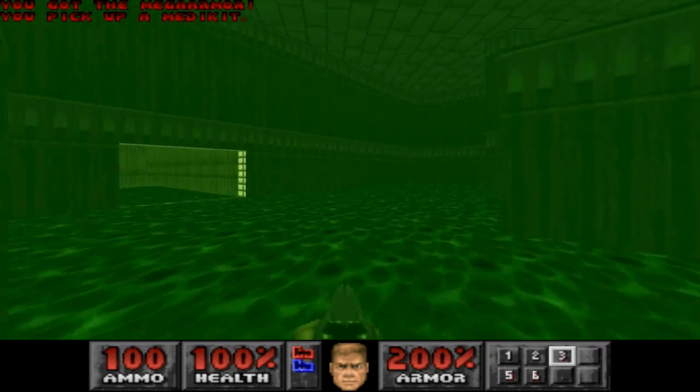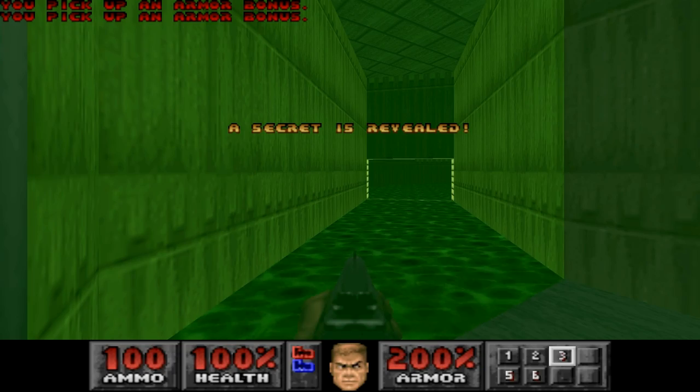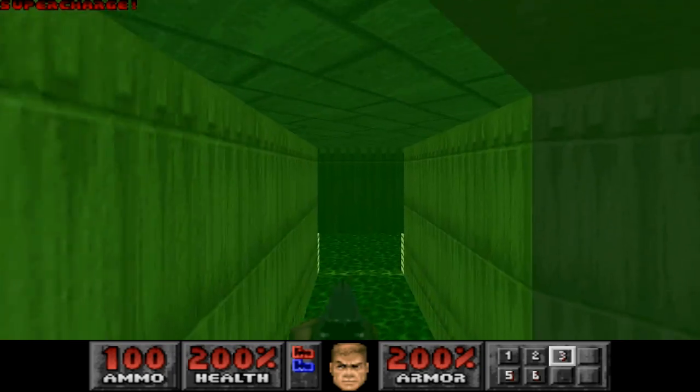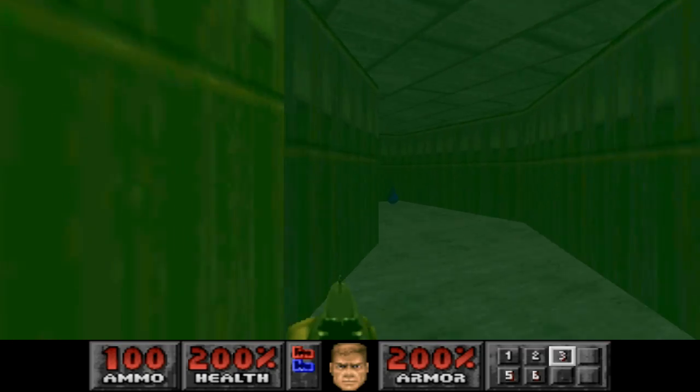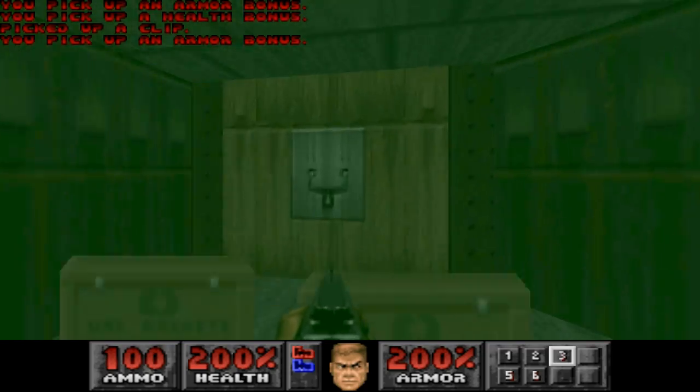If you want to have 200% health, or as close to it as possible, grab that Medkit first, then come back here. That's also a secret, obviously — the screen goes 'Hey, it's a secret!' So is this, because it went 'Hey, it's a secret!'